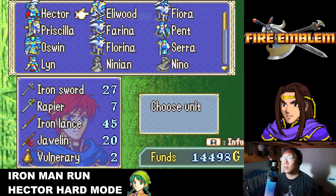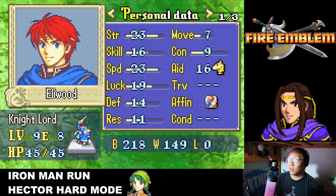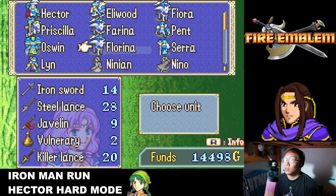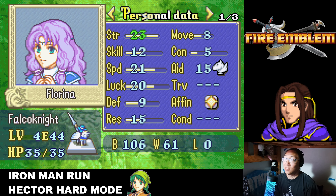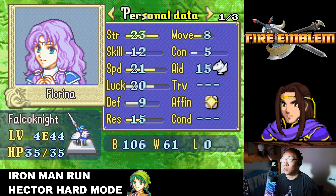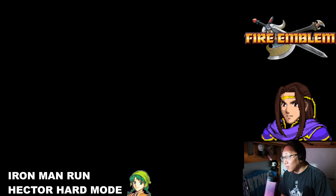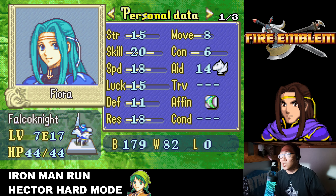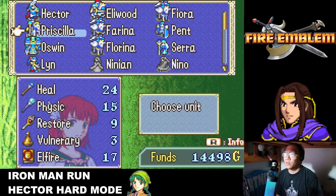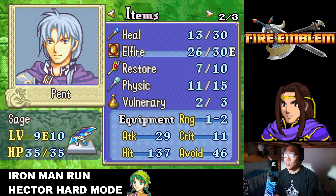I did battle preparations beforehand. I'll be taking Lyn and getting her one kill — one kill should give her 90 XP for level 20 — then I'm going to use the Heaven Seal. Hector is required. Eliwood is practically my strongest unit even though his stats don't scream it, but his strength, speed, and Lord status are good. Then we have Fiora, Farina, and Florina — flyers are good against magic. Florina is most vulnerable defensively but physically strongest with max strength.